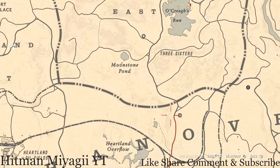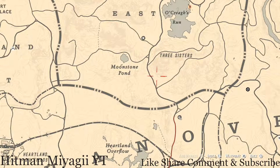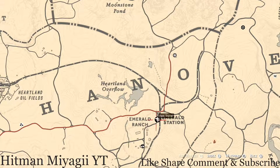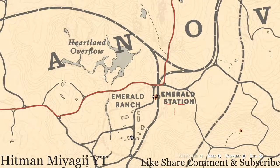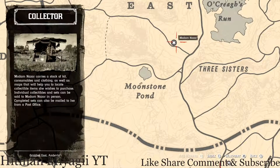How I personally get to her is I simply run up, because I spawn around my moonshine shack — I come here before I turn off the game each day. If you have this moonshine shack, simply fast travel there and run up. If not, fast travel to Emerald Station, which should put you in this area, then take the red line up to her location. She will be there until 2 AM Eastern Standard Time.